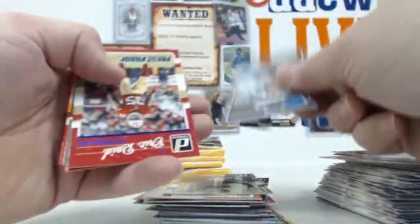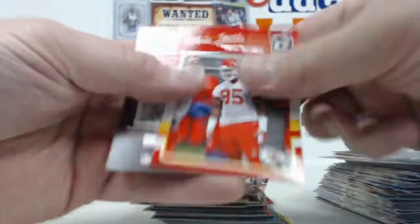DeAngelo Williams, and then your proofs: Von Bell, Fuller, and Reed. And then you got a Derrick Henry and a Chris Jones.